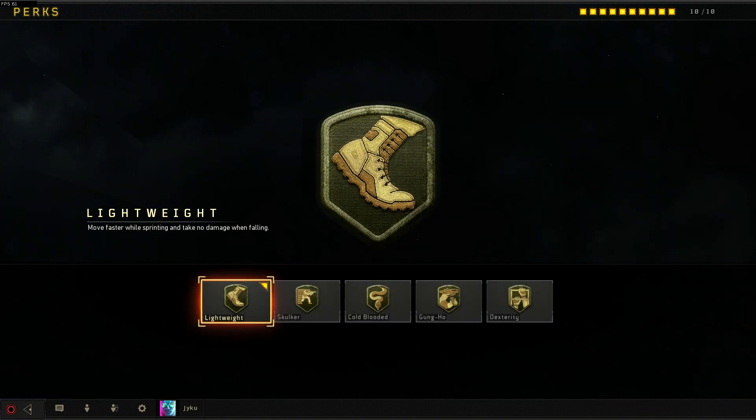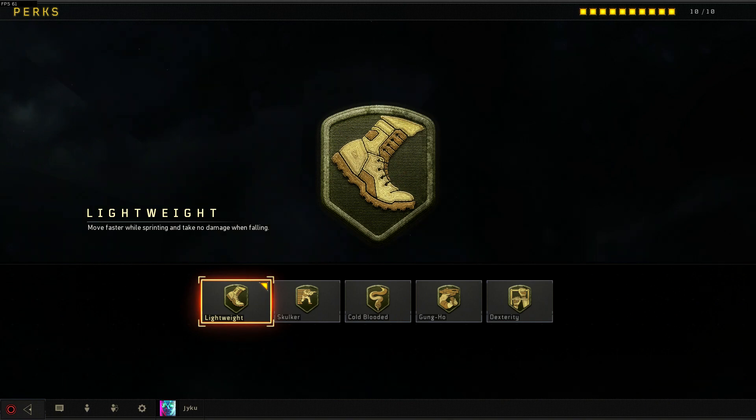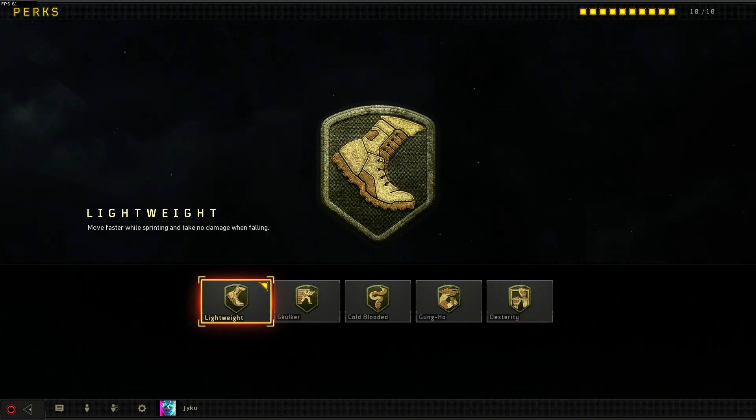For perk number two we're going to have Lightweight. This allows us to move faster while sprinting and take no damage when falling. I think this is another great choice when playing aggressive, just because you have that mobility to either rush spawns or get out of a gunfight if you don't want to be in it, and if you're hurt and want to jump out of a tower you don't have to worry about fall damage.